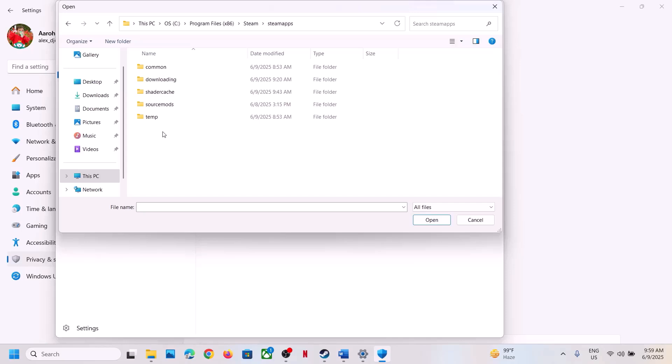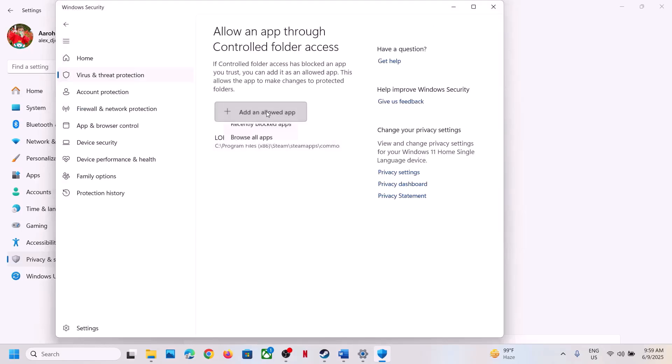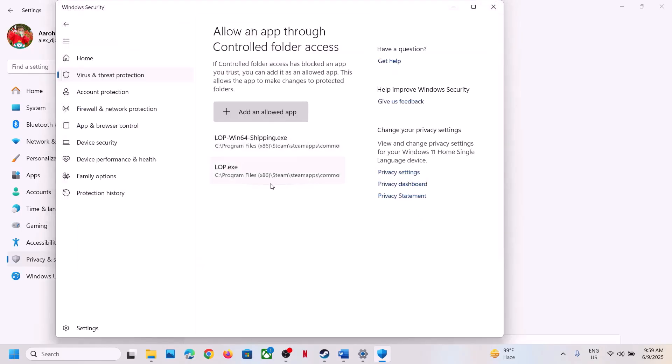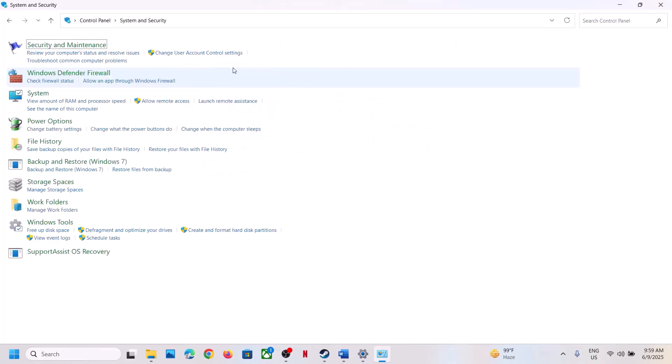Open the Common folder, open the game folder, select the game EXE file, and click Open. Again click on 'Add and allow app', Browse All Apps, and then open Lies of P, Binaries, Win64, select this EXE file and click Open. Once the game is added, now type Control Panel in the Windows search box and click on Control Panel.